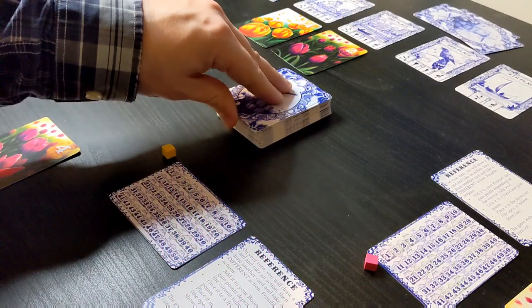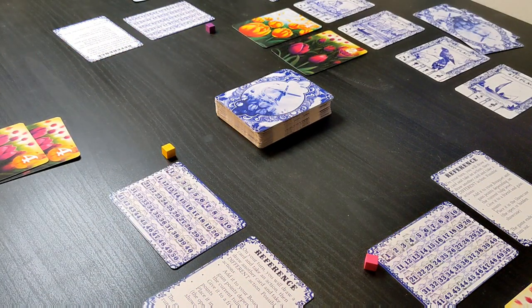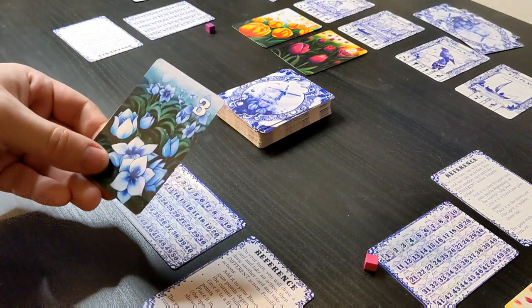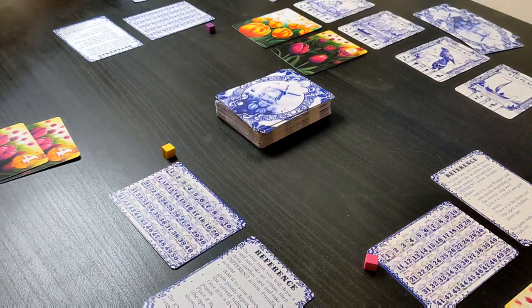On a turn, the active player will draw a card and choose one of three actions to perform with that card. They will then draw a second card and choose a different action to perform. You cannot perform the same action twice on a turn. After a player performs their second action, play passes to the left.